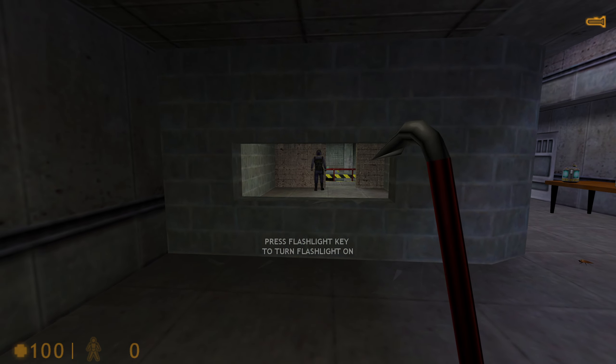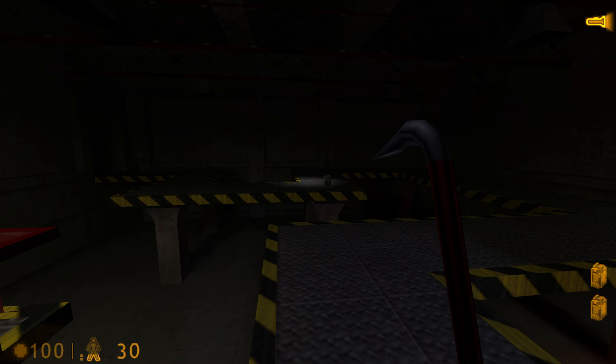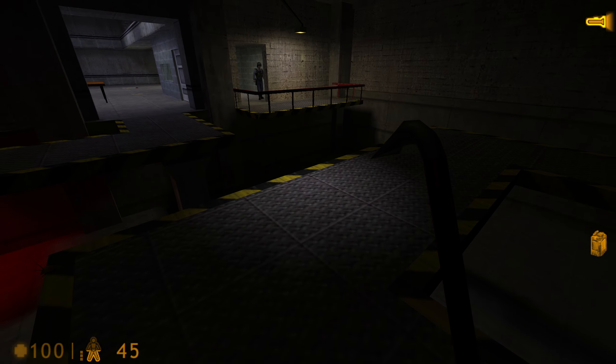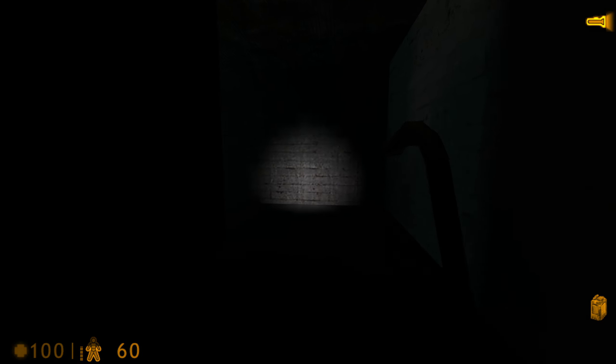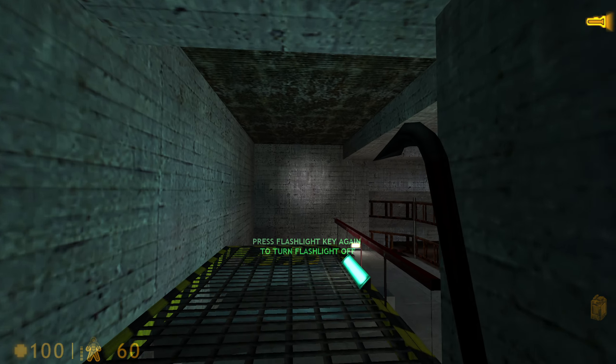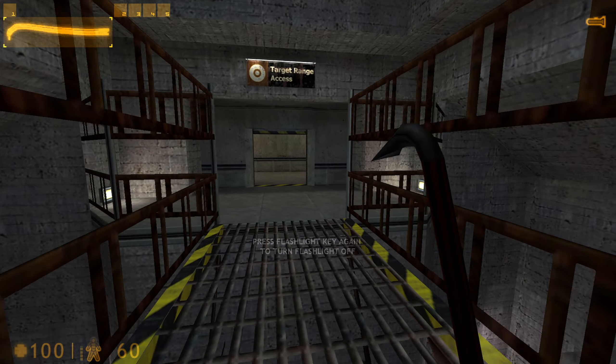Activate your flashlight for the next area. Power 15%. Power 30%. Power 45%. Power 16%. Remember your flashlight drains power, so switch it off when you don't need it.